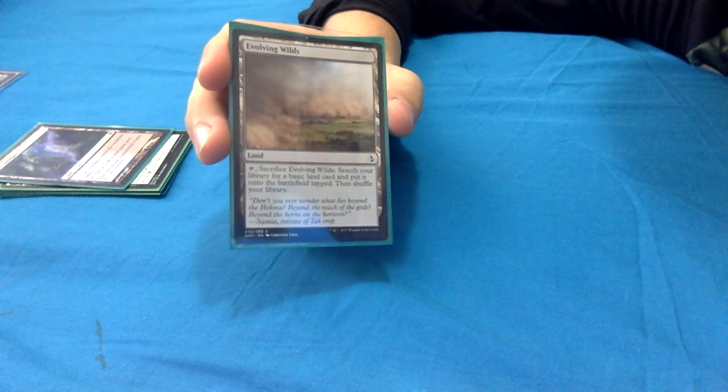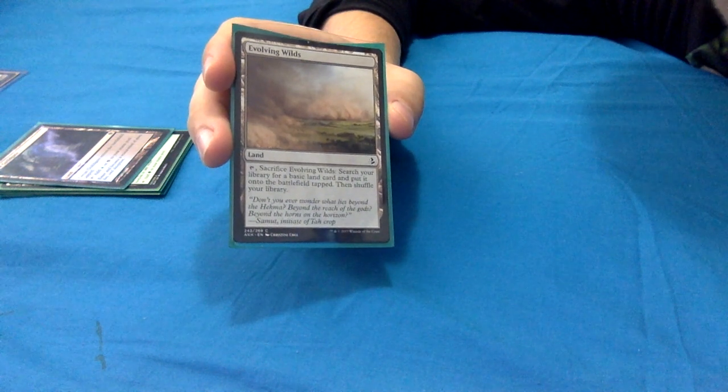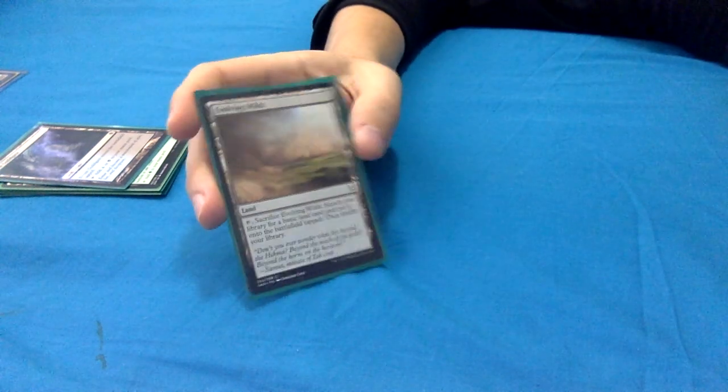Evolving Wilds - classic. You tap it, sacrifice it, search your library for a basic land card, put it onto the battlefield tapped, then shuffle your library. With land-fetching abilities, I was really prioritizing ones that put lands onto the battlefield so I could trigger landfall abilities, rather than putting them into my hand - giving me the possibility of multiple lands entering the battlefield on the same turn or even on other people's turns.